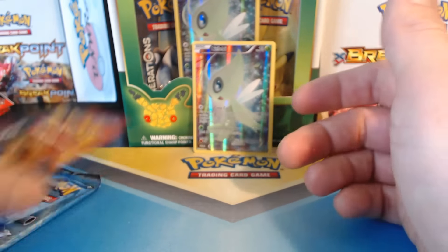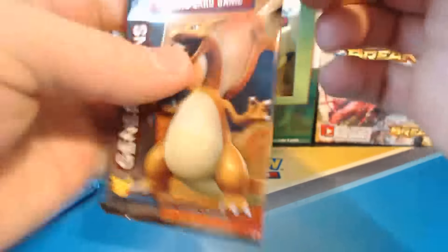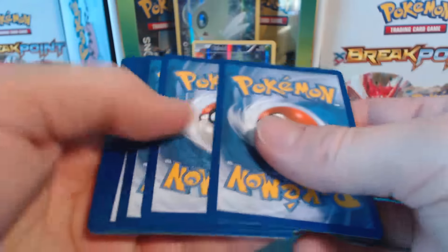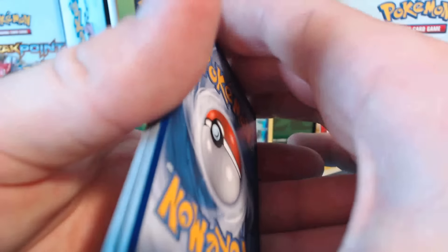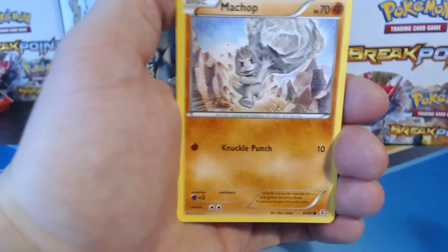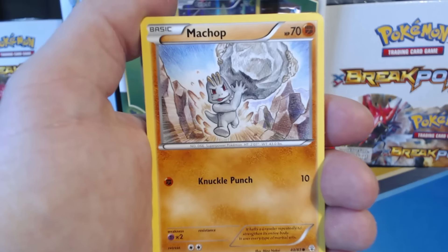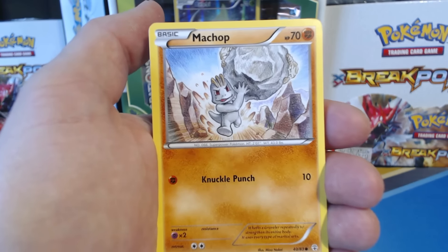I'm super pumped to open these up. I've only opened two of these up so far — it's just so expensive for what you get. Now the card trick — I'm probably going to do it wrong, I apologize. So what are we shooting for? We want a Mega Charizard, Blastoise, or Venusaur would be sweet. I got a Mega Gyarados last time.